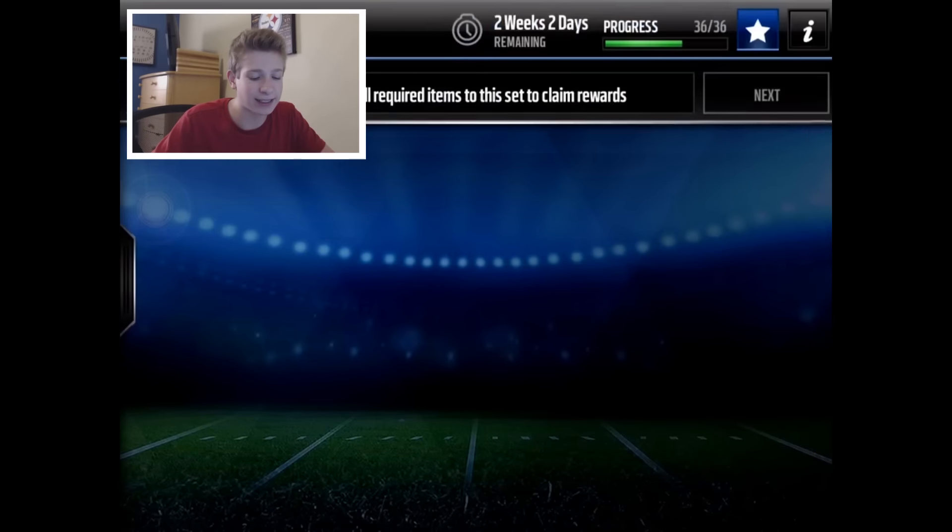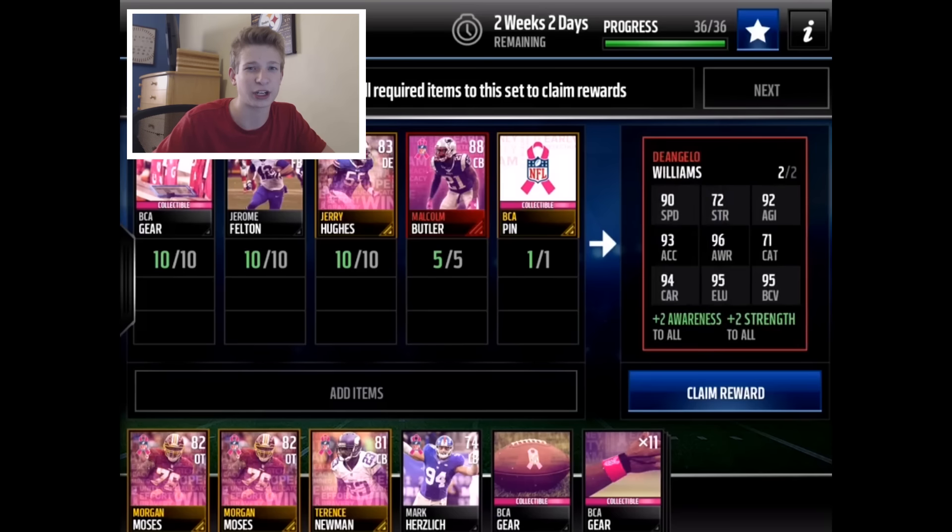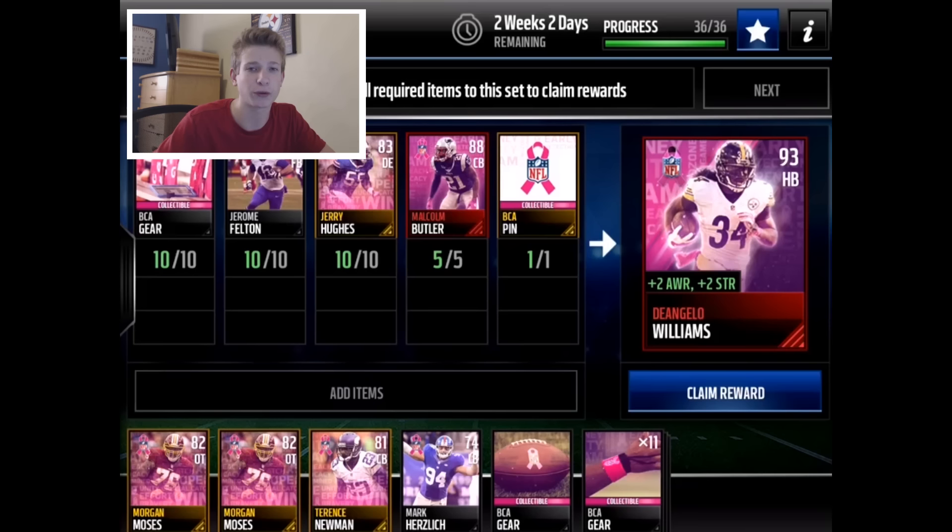Today we are doing the D'Angelo Williams set live on camera, along with some gameplay and a general overview review. He's going for about 800,000 coins. I've had this set ready to go for about three days but waited to record so I could capture the whole experience. The set requires five BCA elite players, ten gold players, ten silver players, ten gear items, and one pin you get from logging in on the first day of BCA.